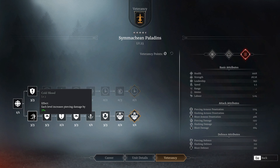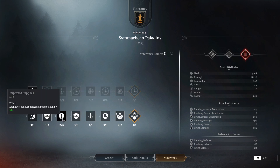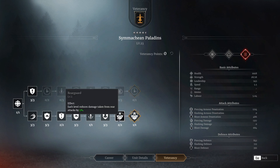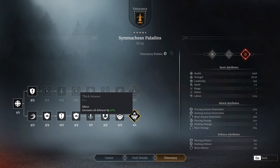For the bottom tree, you get piercing damage increased by 3%, increased piercing defense, range damage taken reduced by 5% per level, increased slashing defense by 3%, increased piercing armor penetration by 5%, blunt defense by 3%, reduction in damage taken from rear attacks by 5%, and an increase in all defenses by 10%. It's a very tanky tree. I'm going to run that bottom tree because all those defenses make the unit very effective at holding out and taking things down.